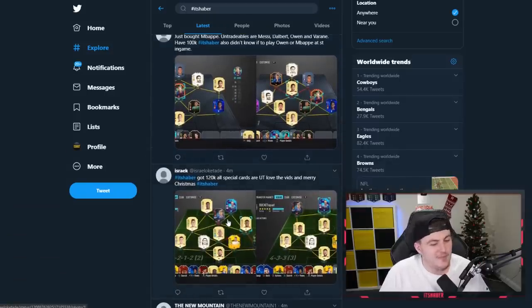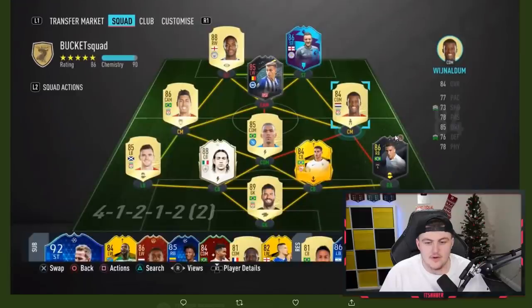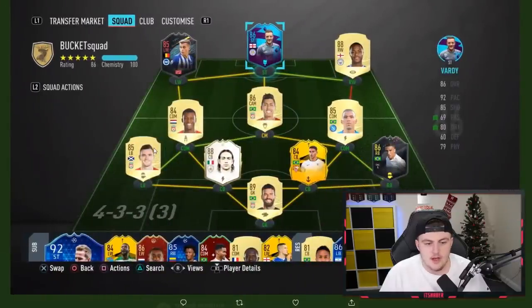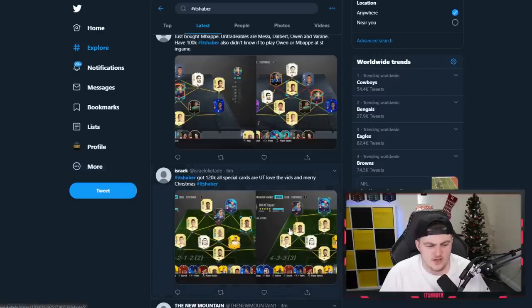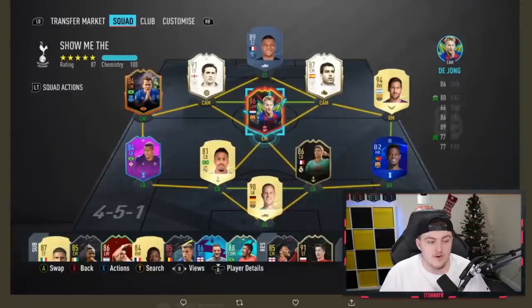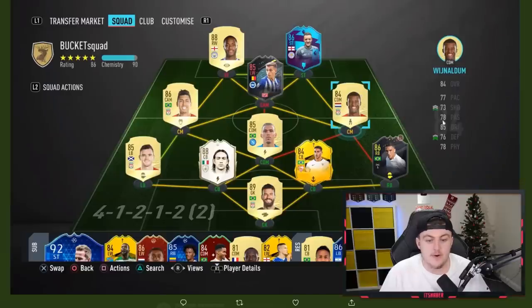The next one is from Izrake - I apologize if I said that wrong. All the special cards are untradeable in this team. With 120,000 coins, I would say first of all upgrade this Wijnaldum card. There's a lot of different options - you don't need a strong link to Firmino. You could go with Sissoko. I think Sissoko would be a better box-to-box midfielder. I'd also upgrade Firmino as well.